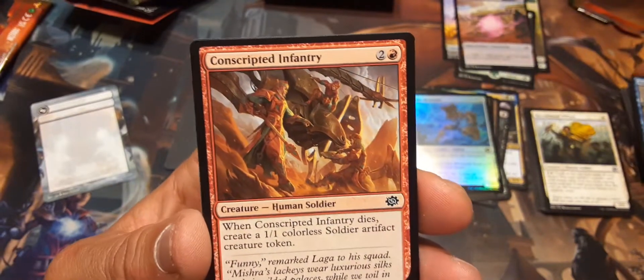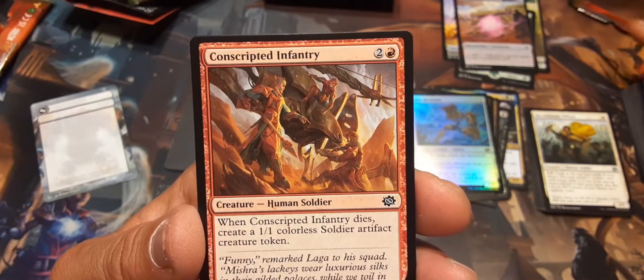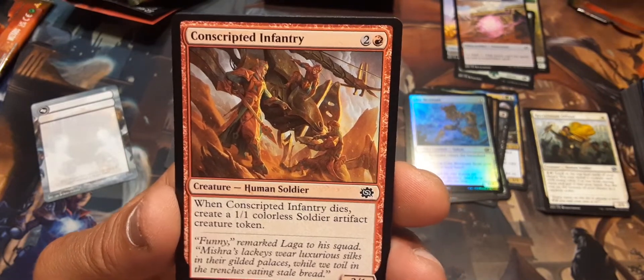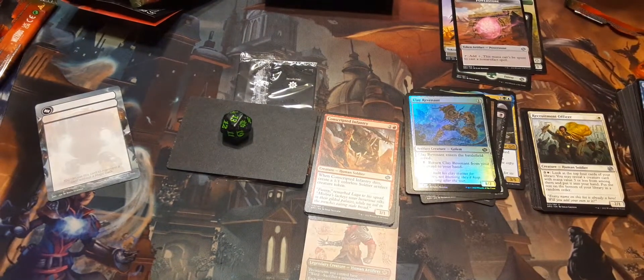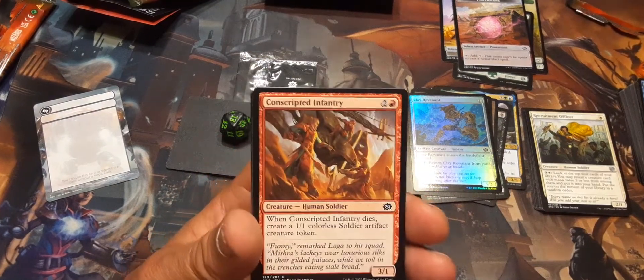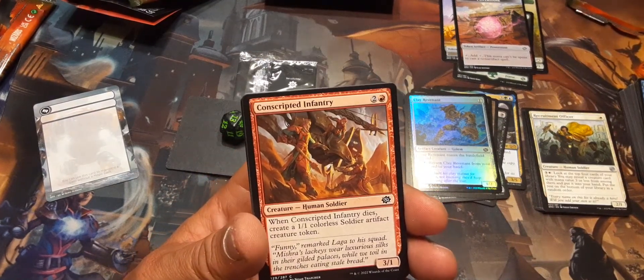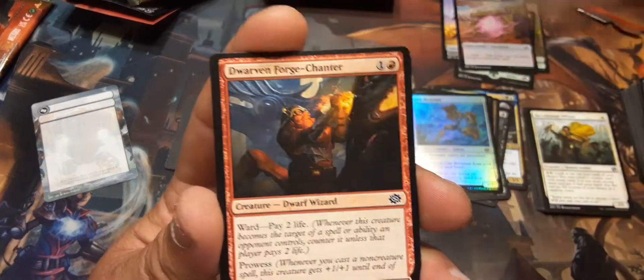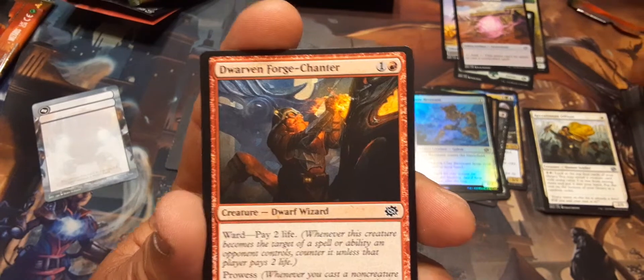Conscripted Infantry: when Conscripted Infantry dies, create a 1/1 colorless soldier artifact creature token. Sorry, I had to scratch my arm — I was getting a little bit of an itchiness, might be because of how I have my hands on the table.